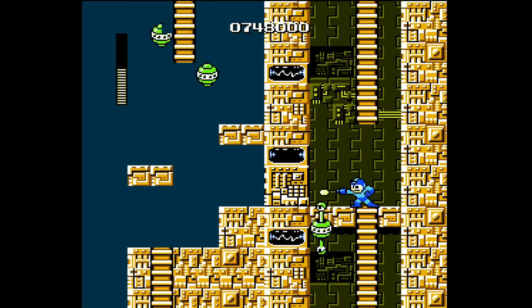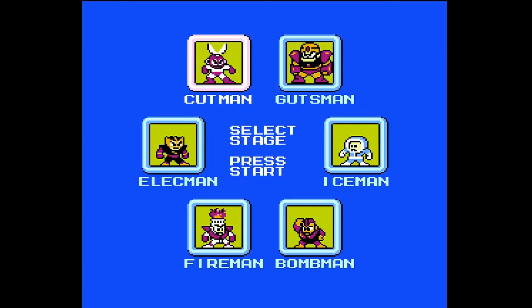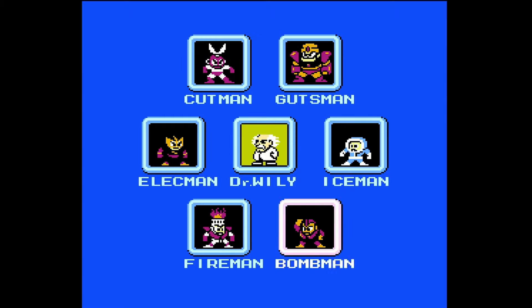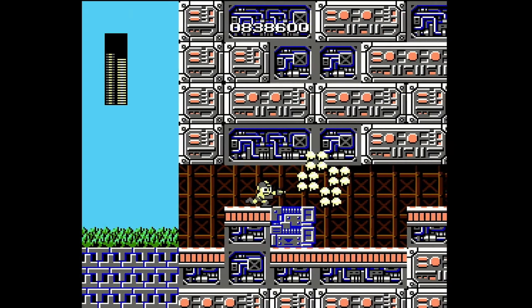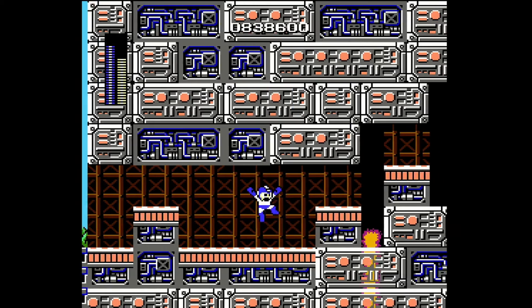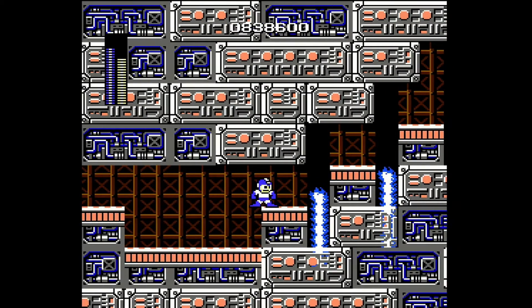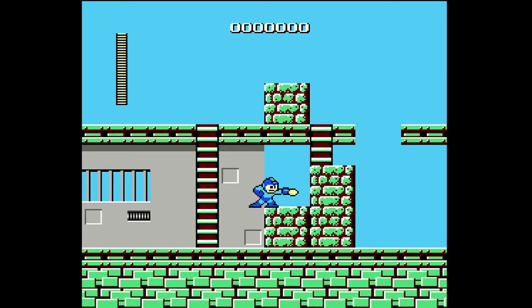I don't have the manual, so I don't know much about the story of the game, but you're presented with six bosses and levels, and once you beat them, you're given a seventh level — Dr. Wily. Don't mistake this last level as being similar in length to the others. Depending on how good you are, most of the levels can be beat in ten minutes or so, but this final level is probably about three or four levels rolled into one.